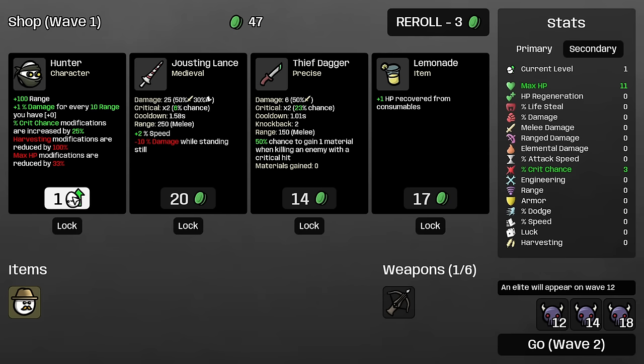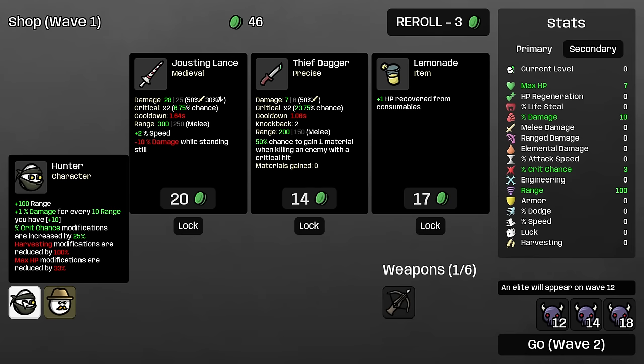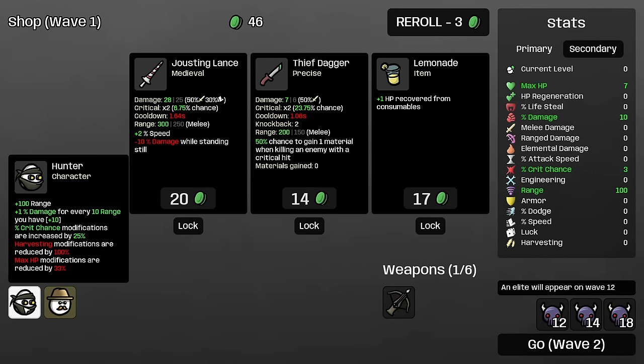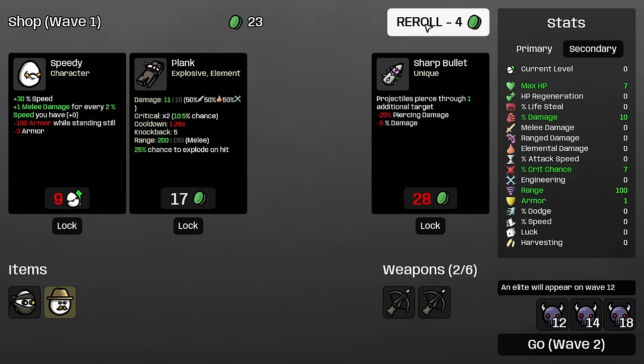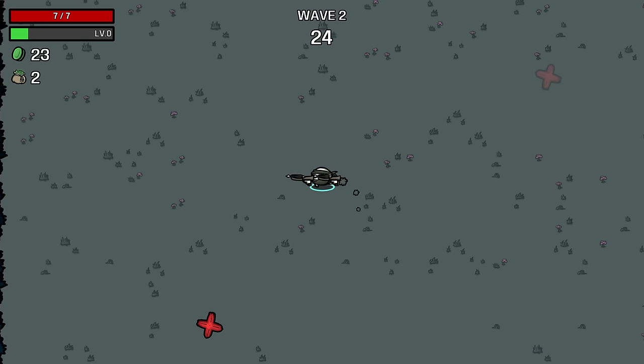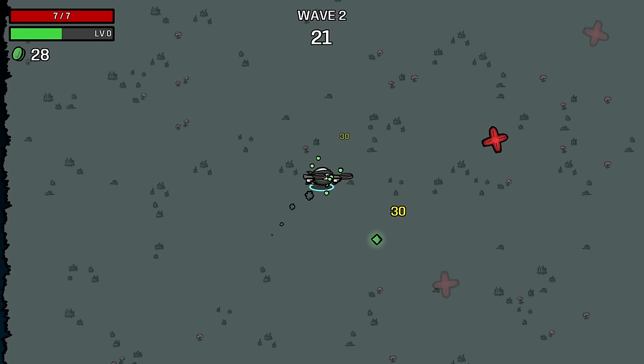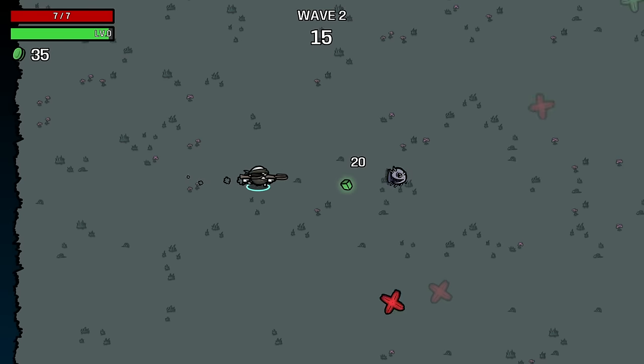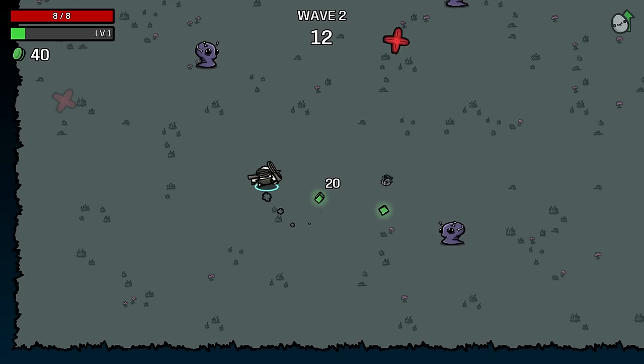Let's rip the bandaid off. This character was designed for this weapon — let's get the Hunter. We have the crossbow. It gives 100 range, 1% damage for every 10 range you have, crit chance modifications up by 25%, harvesting modifications down by 100%, and max XP modifications down as well. Some very cool things for this weapon — it scales on range. Getting it first is going to be very cool. It takes this weapon from being really bad in the early game to just kind of bad.